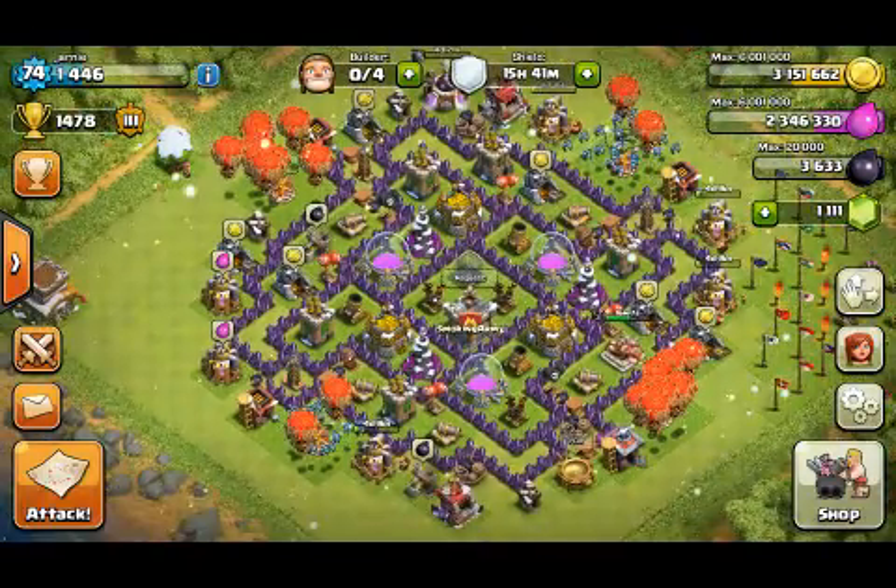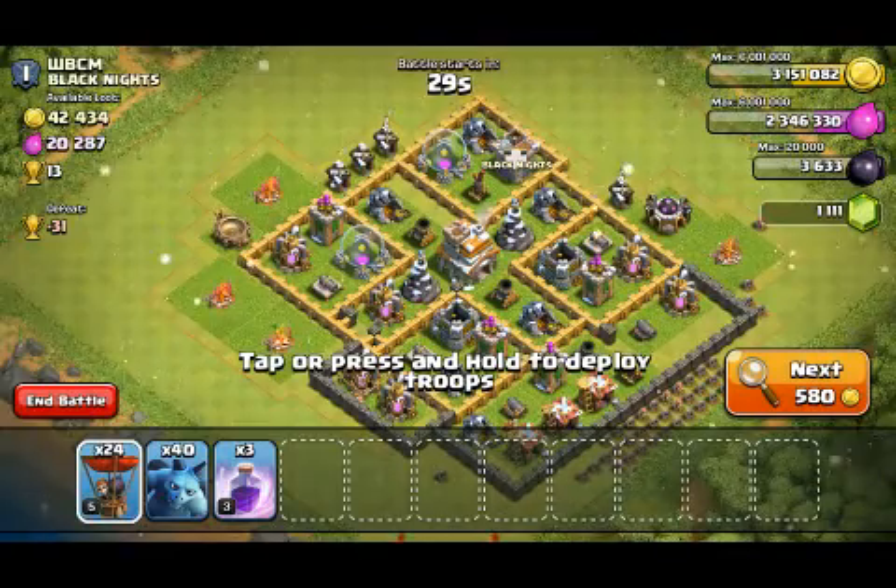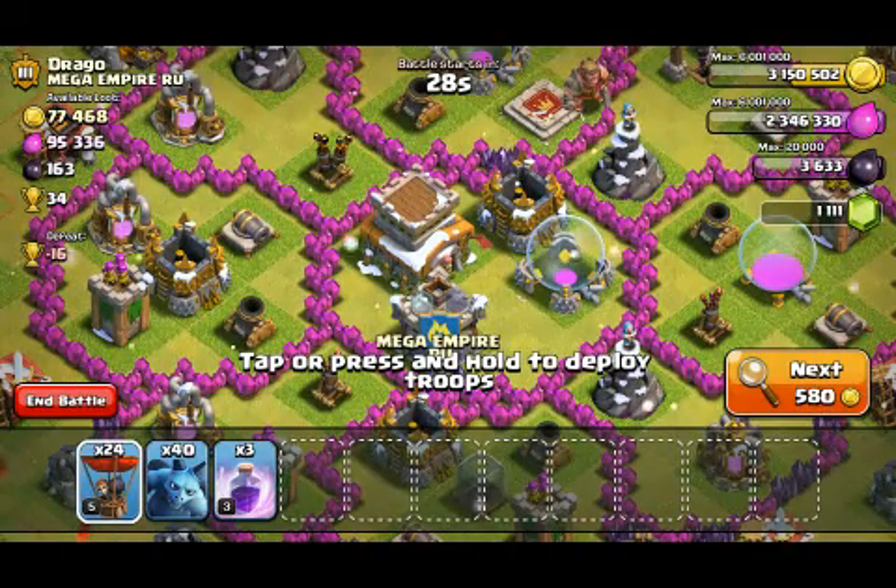All right, now let's get into our raid. Got the standard balloonion setup - 24 balloons and 40 minions. The air defences are well placed on my friend's base, I'm going to skip that one.